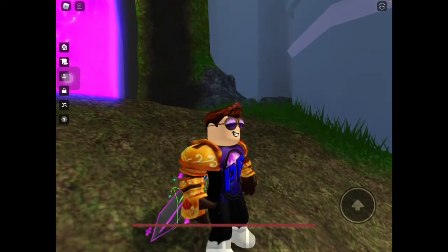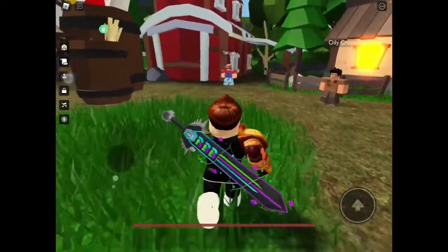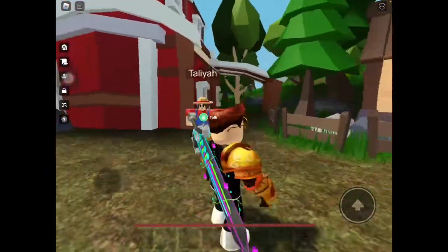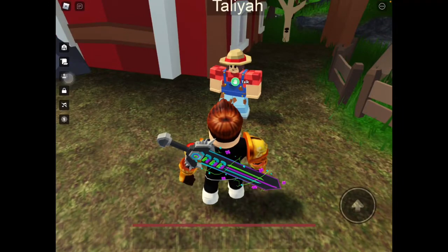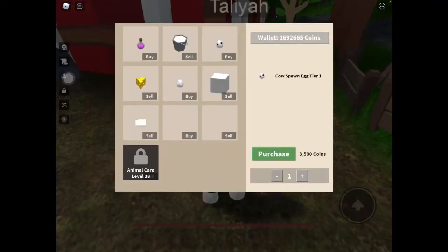Alright guys, now all you need to do is to walk over to Talia, which is right near the barn as you all know. All you need to do is to press the view over and as you can see right here, the pig spawner big tier 1.